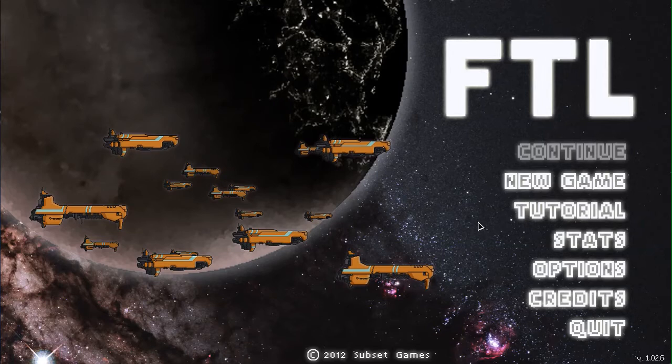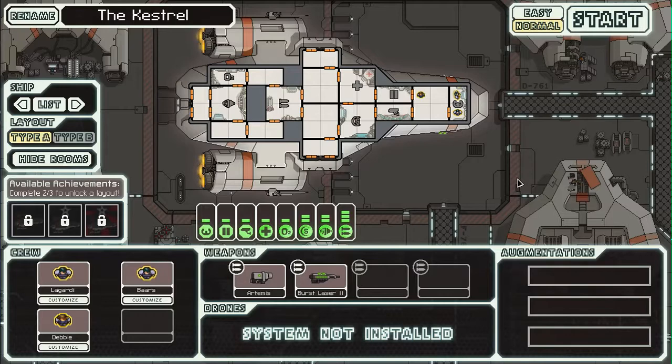Let's go on new game since I've already done a tutorial. Okay, so here we are. This is the main screen — the Kestrel, that's the name of the ship. We have three crew members with random names. They're even down here as well, you can see them.